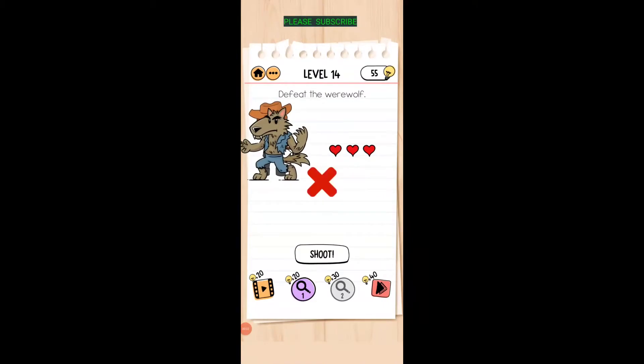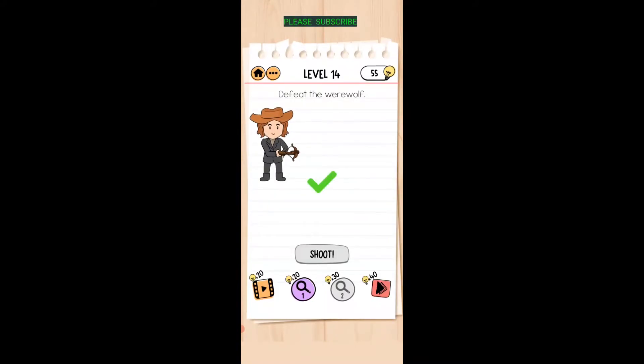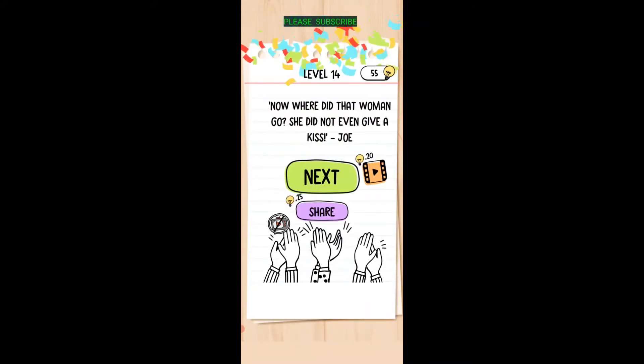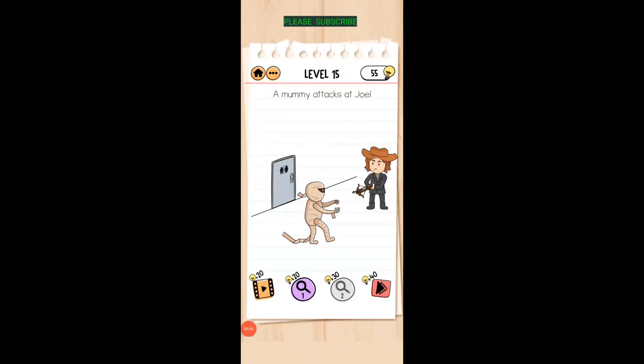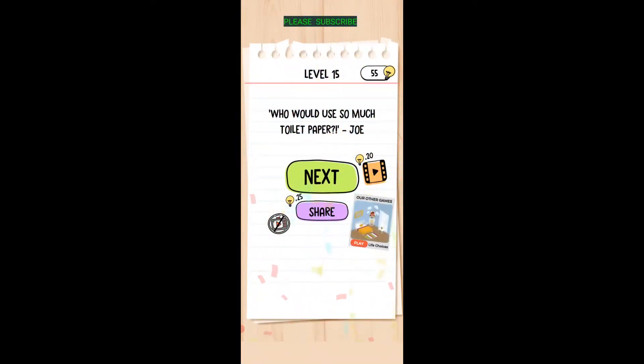Bring Joe up to those hearts and tap the shoot button. A mummy attacks Joe! Put your finger on the bandage and bring it under the door where the elevator is going down, then tap. There's a restroom — someone pulls on it with toilet paper and pulls it off the mummy. There we go.